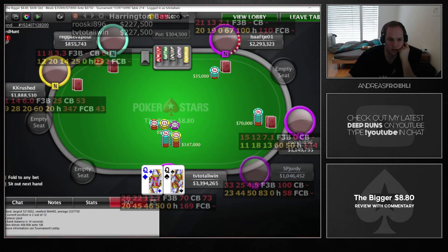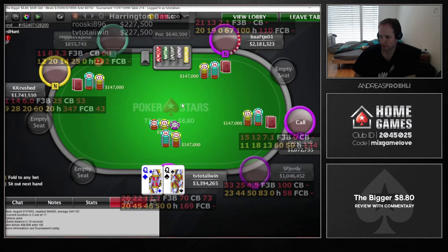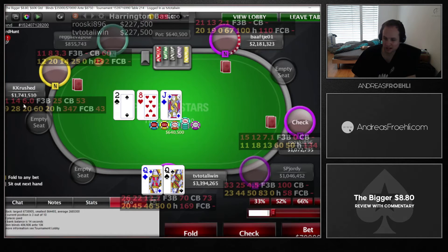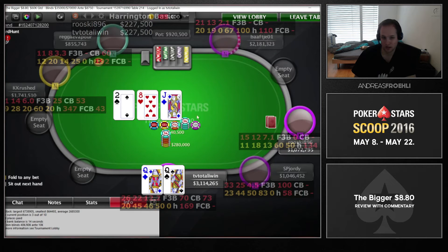We open pocket queens in early position. I remember this hand because a lot of flat callers were out there trying to outflop me — I think everyone besides the short stack called. King-crush flats, and then the blinds come along as well. We flop a deuce rainbow and we're going to put out a c-bet, though we're not entirely sure what we'll do if we get raised. Against the 1.7 million stack, they're most likely set-mining here.